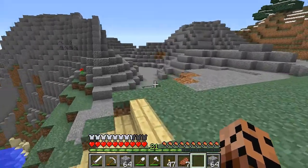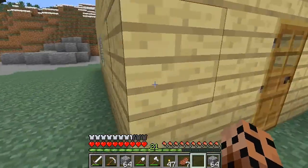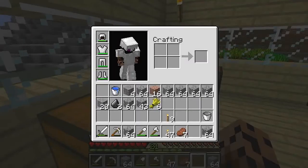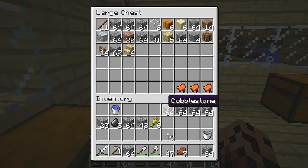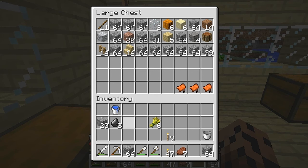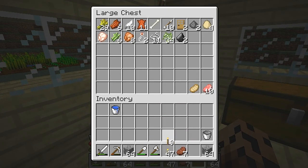Hello and welcome back to another Zorro Plays Minecraft, by me, Zorro. In this episode, we're going to work on the spawner down below. I'm going to get that going so that we can start getting maximum efficiency when it comes to bones, arrows, and all that good stuff.